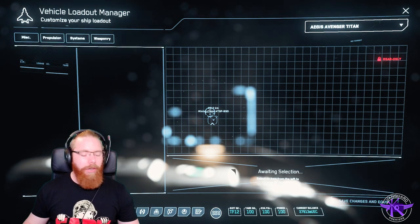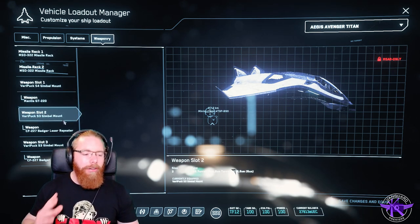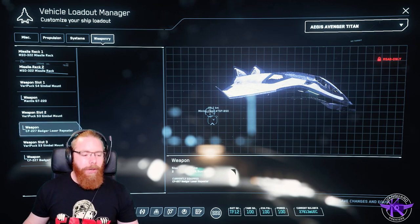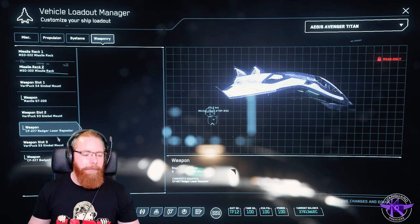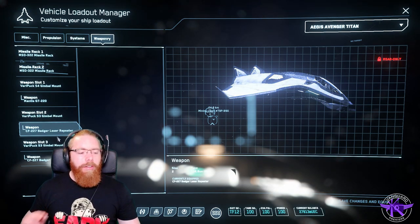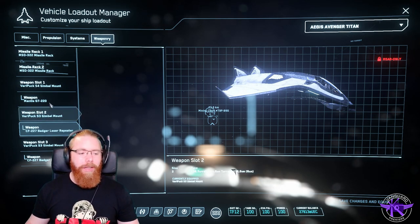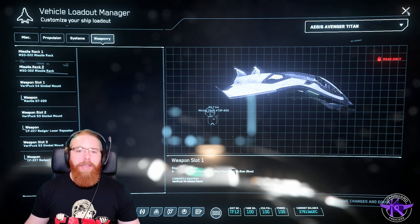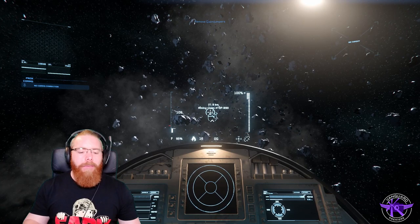Now, my ship is the Avenger Titan — the standard Avenger Titan I got from upgrading my Mustang. The only thing different from what you might get is my light wing turrets. The badger laser repeaters are something I unlocked using the referral code when I started the game, so I think that's not standard. But essentially this is the standard Titan and that's what I'm doing this in.